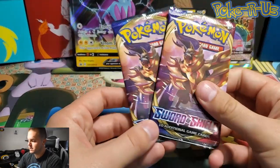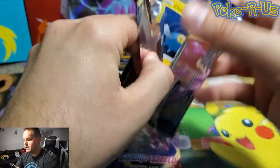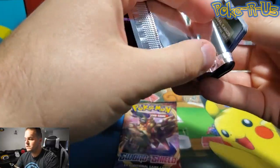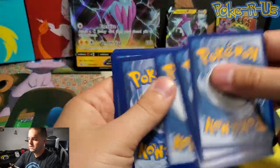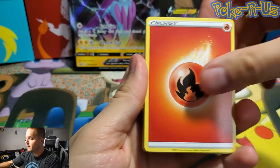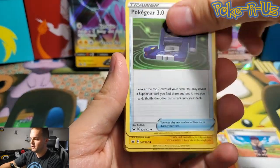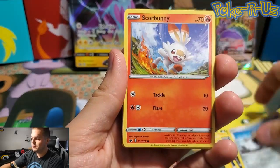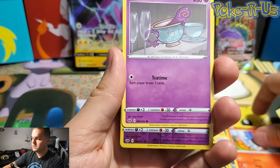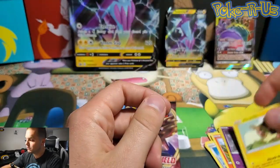Our last two boosters here are Sword and Shield, so hopefully we can get a V card hit out of here. Let's see — Fire Type Energy, Raboot, Hop, Pokegear 3.0, Chinchuo, Krogunk, Galarian Meowth, Scorbunny, Sinistee, Sinistee Reverse Holo, and Morpeko is the rare.